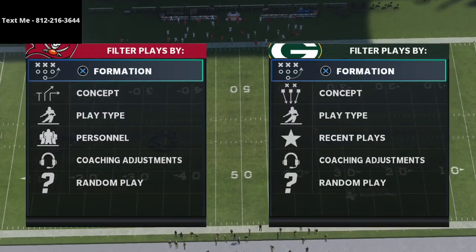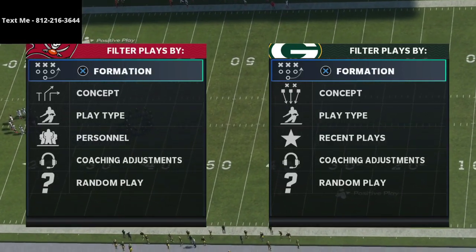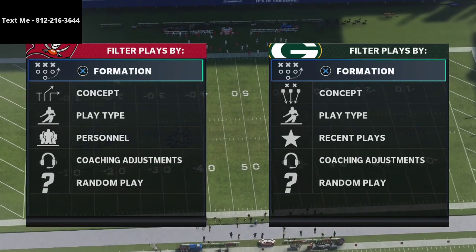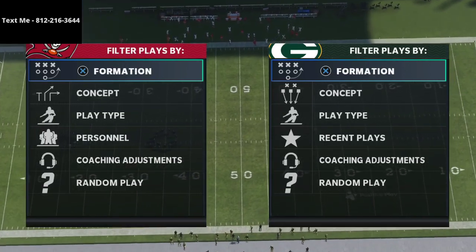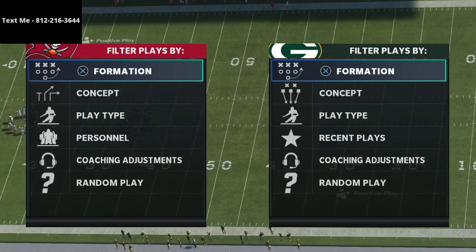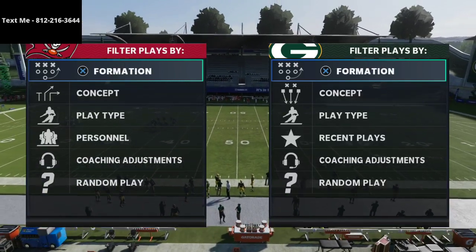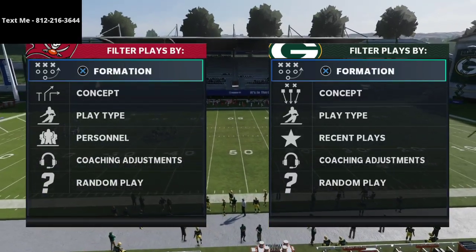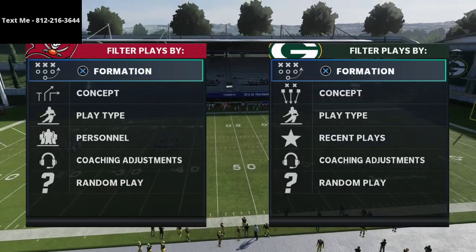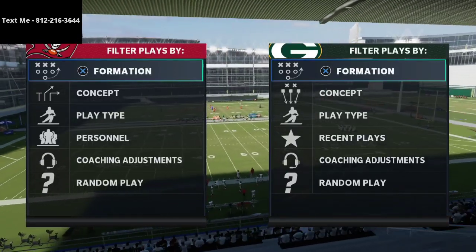We also have a text message membership where you can essentially ask me your questions via text. My phone number is in the top left corner of your screen. With our text membership, every single week we release a brand new scheme — we've covered trips tight end, you trips, big nickel, 335 wide, and a lot of different things. All you have to do is text me.